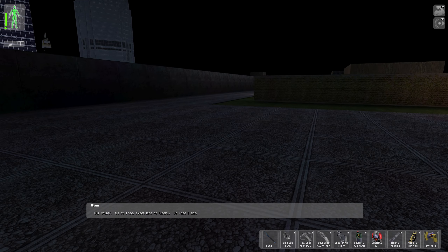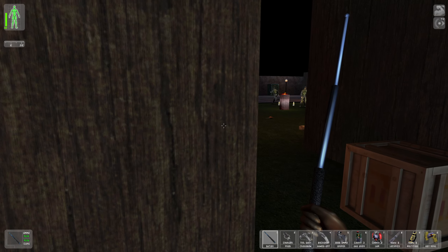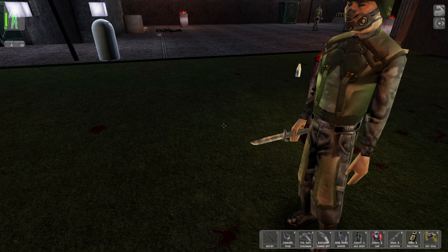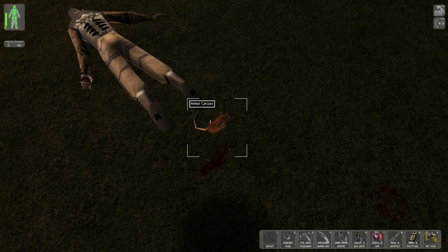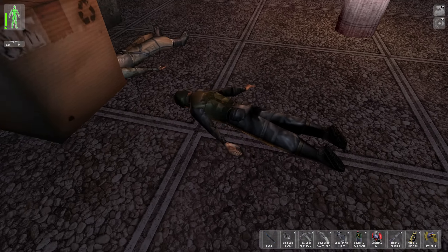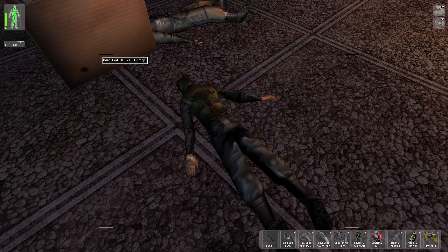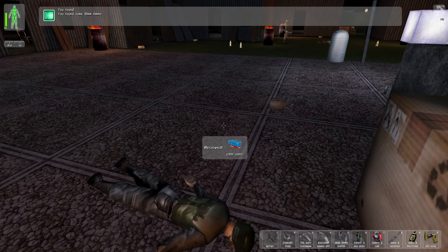Let's go over to the park — there's something I want to do over here. That's just a singing bum; let's not give him any attention. The UNATCO soldiers here in the park have already taken care of the NSF soldiers. There's a knife — looks like ours. Let's loot this. Got some beer. We got one dead UNATCO soldier here; I'm not going to loot him because he doesn't have anything. 10-millimeter ammo from this NSF terrorist.